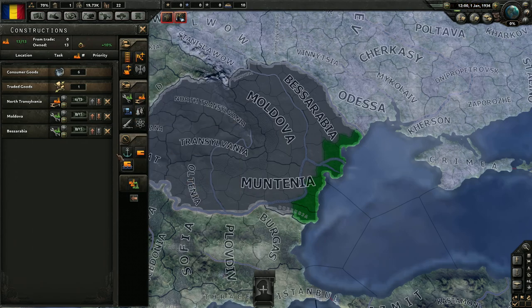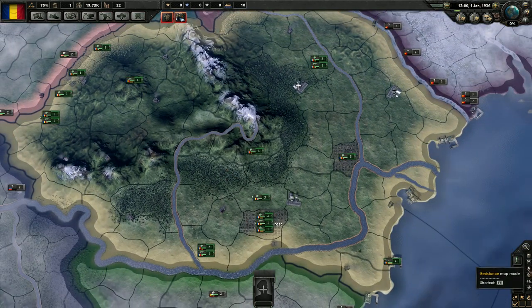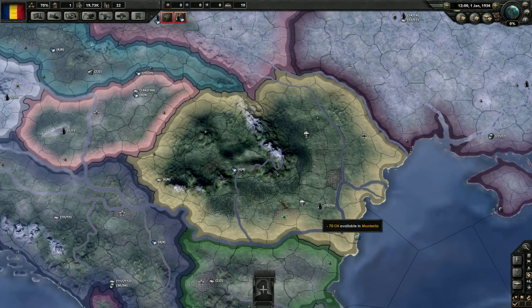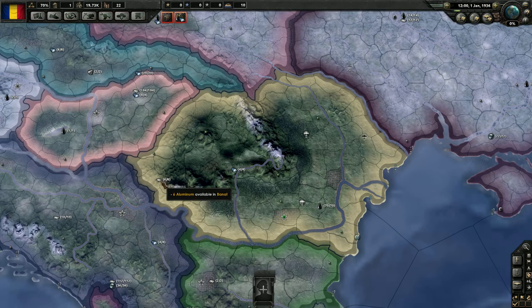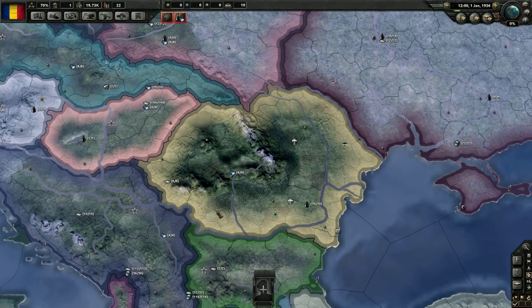We do have some good resources though. We've got a bunch of oil, and we have some steel, some aluminum — or as the British would say, aluminium.